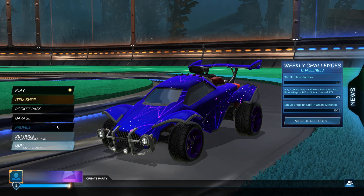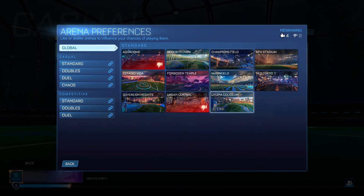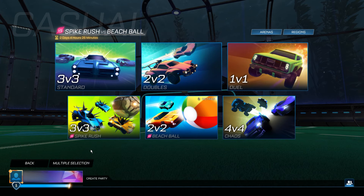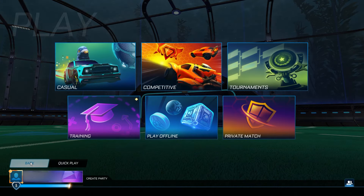Then click back and go over to Play. Go to Casual and change the region to US East. Change the arena — you want to clear all the ones you have selected and just click Champions Field, Living Temple, and Sorrow and High. Those three arenas. Go back and queue Spike Rush, or whatever is located in the bottom left-hand corner, five times. Then go back to the main menu.